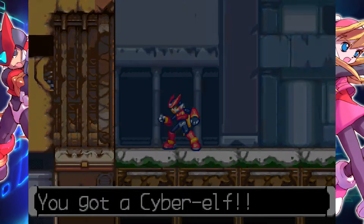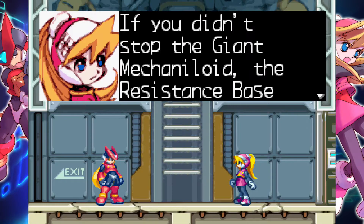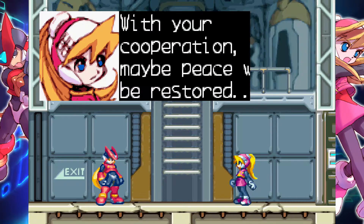You got a cyber elf. We have rank A — Speedster. If you didn't stop the giant mechaloid, the resistance base would have become a sitting duck. Thank you, Zero. With your cooperation, maybe peace will be restored.